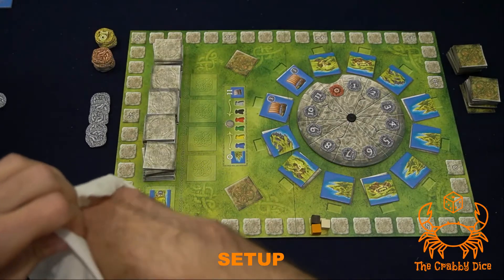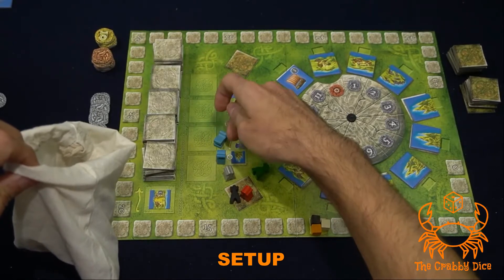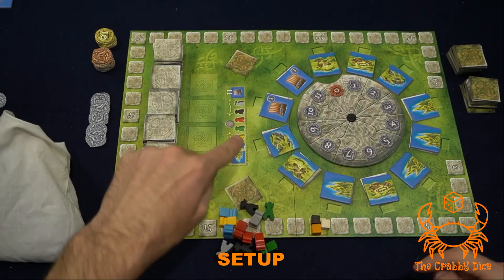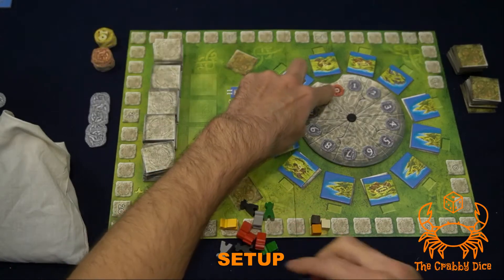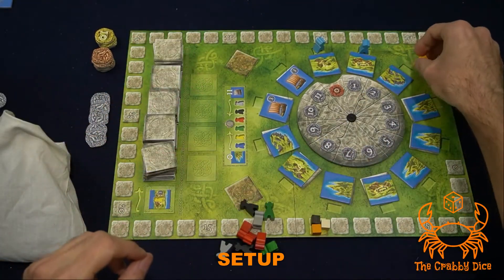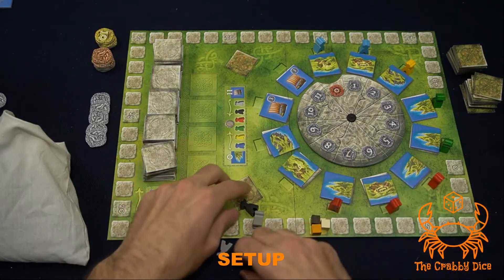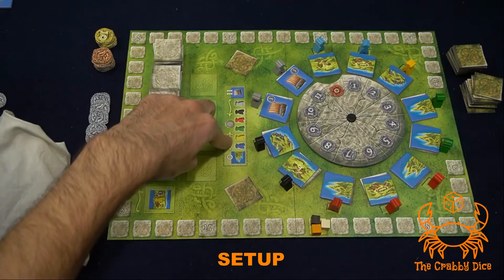Next, get your meeples and shuffle out 12. The way these are set up around the track is you always follow this chart: put the blue ones out first starting at the zero spot, then the yellows, then the greens, then the reds — lots of reds — then the blacks, and then the grays. Make sure to always follow this every single time.